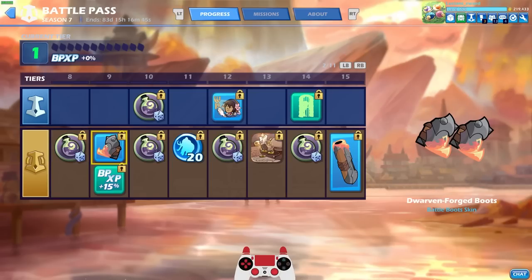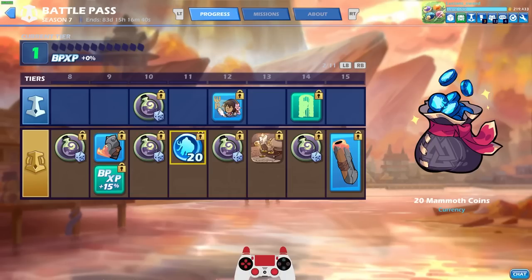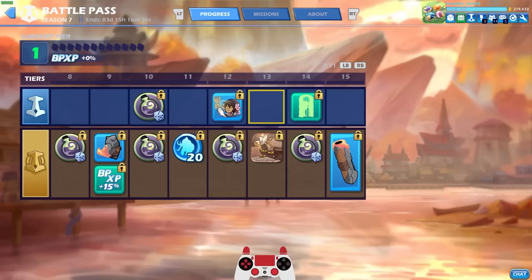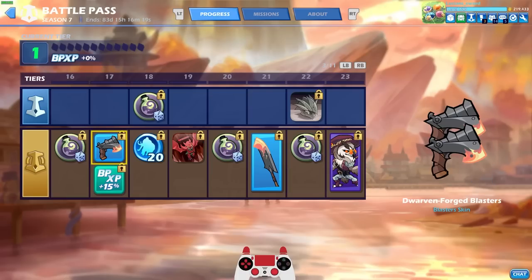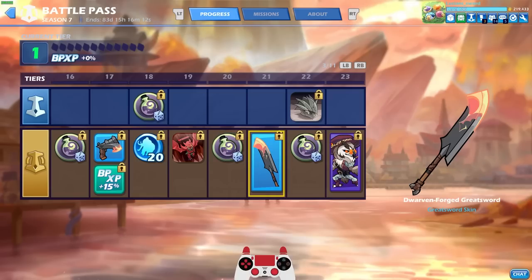Pact of Poison. We got the Dwarven Forged boots — very nice. Pact of Poison. Some free Mammoth Coins. I think you get like 100 free Mammoth Coins, because it does cost a little bit of Mammoth Coins to get the Battle Pass. But you get a lot of Mammoth Coins back. Some avatars. The emojis, which I revealed in my Battle Pass reveal. Dwarven Forged cannon. The blaster's looking pretty decent. Some more Mammoth Coins. We got the level 1 Imp — a classic. Dwarven Forged greatsword.